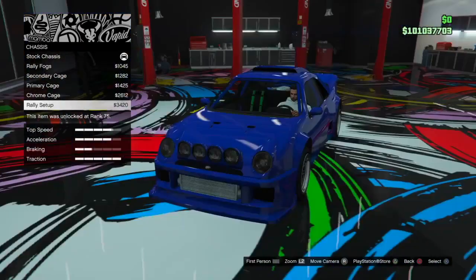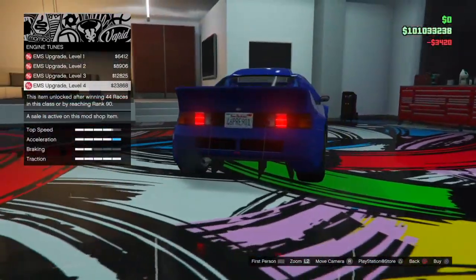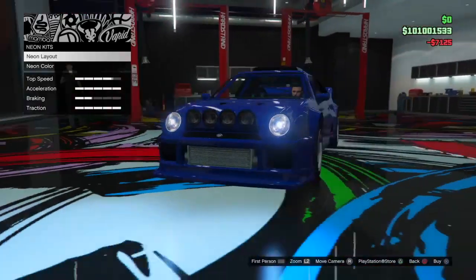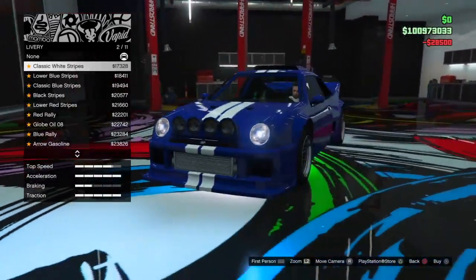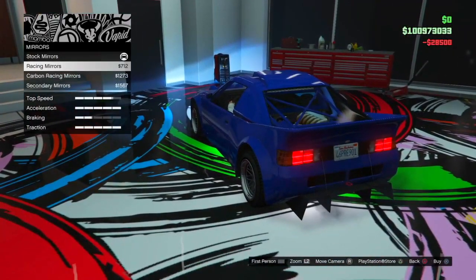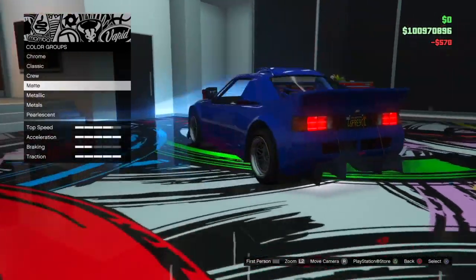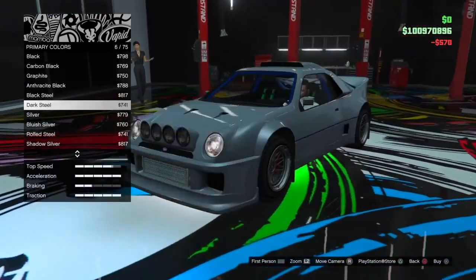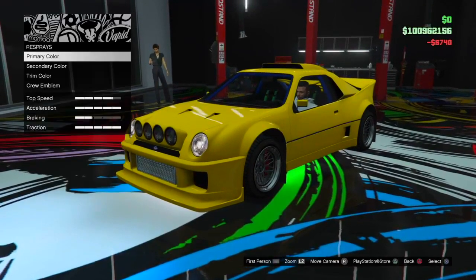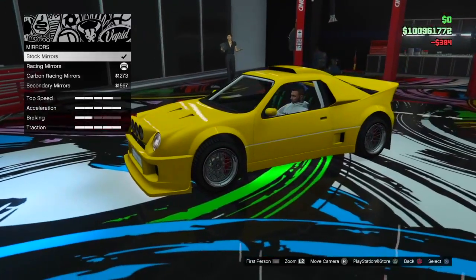Let's start with the vehicles that were released yesterday. The first couple are on the Legendary Motorsports site. You have the Overflod Entity XXR at $2,305,000, the Cheval Taypan at $1,980,000, and the Vapid GB200 at $940,000. Then on the Southern San Andreas Super Auto site, you have the Volcar Fagaloa at $335,000, followed by the Declassé Hot Ring Sabre at $830,000. The total cost of all the vehicles released yesterday was $6,390,000.